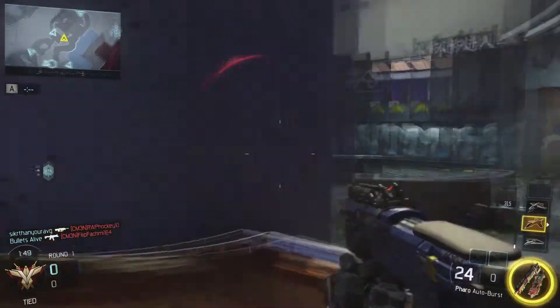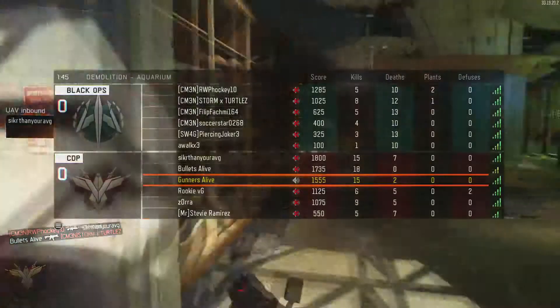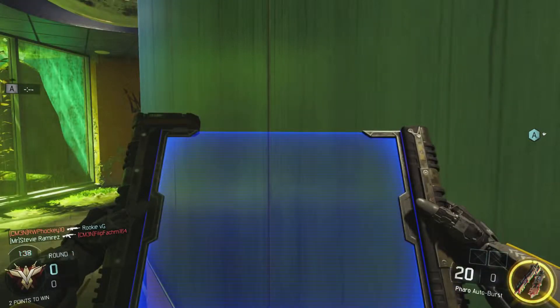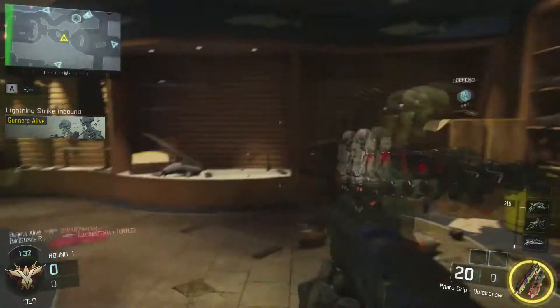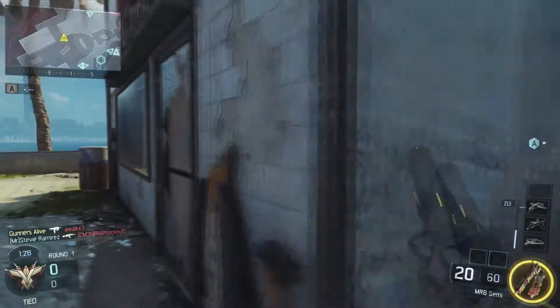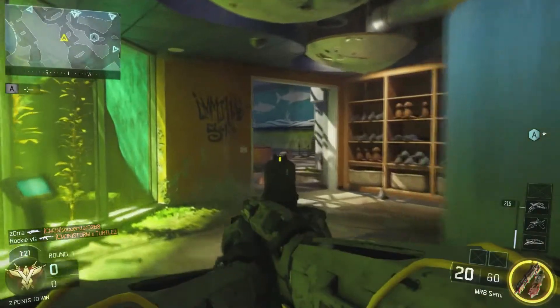I actually had a pretty high KD for this game — I think I had 55 kills and only a couple deaths. I'm still 15-2 right now. My brother is 18-0 right there. Here I'm about to call in my lightning strike. I think I got a callout that they were over by the A-bomb but my whole team was already holding it down, so no kills there. Now I'm 16-2.